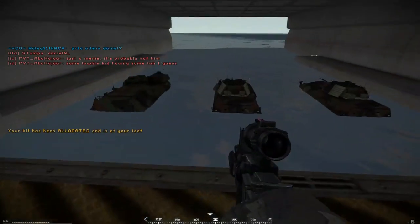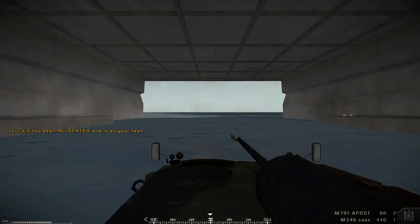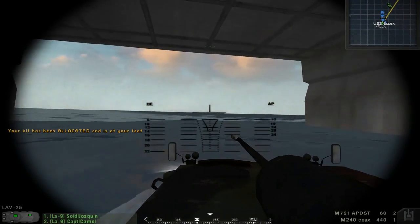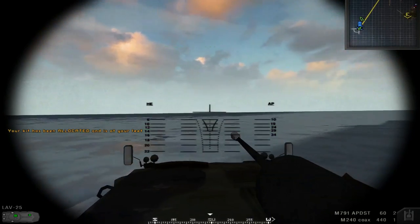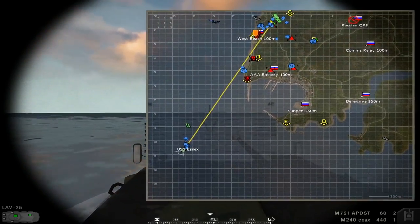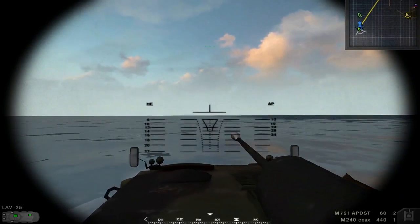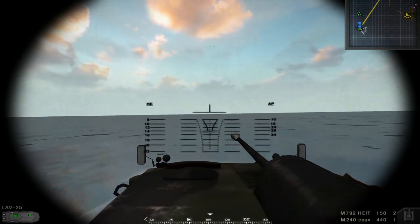It seems like this version will have an open-top M240 Bravo machine gun, unlike the ASLAV counterpart. Another thing I'm really excited about is the probability of having an amphibious landing invasion game mode added alongside the faction. The gameplay shown is from the Battlefield 2 mod Project Reality, showing a LAV-25 spawning from a carrier to help infantry capture the landing zone. The sight used in the Project Reality LAV-25 might be very similar or identical to the one we'll see in-game.